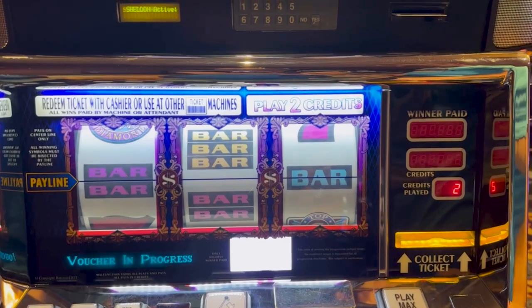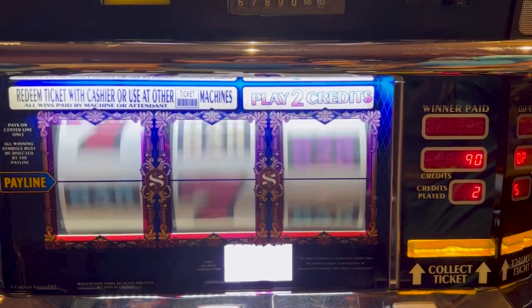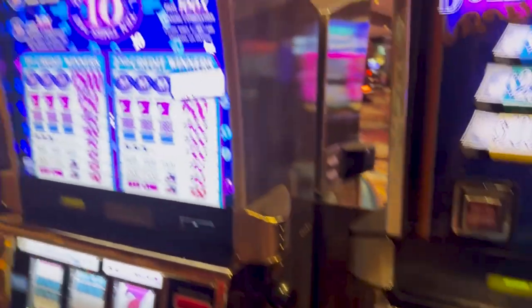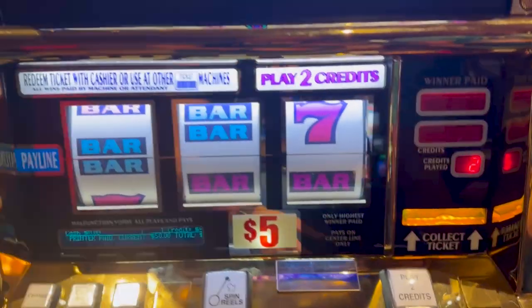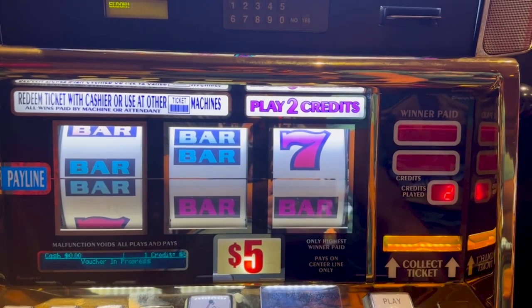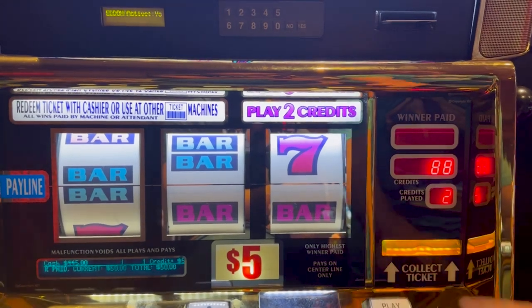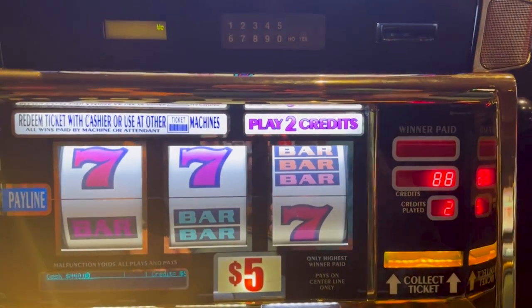$5 top dollar - two credits, so $10. This one's tight and impressive also. Those $5 machines just aren't showing up. Now we're moving on to $10 denomination. It's tied to a progressive also - $450. Another $10 on this one. Can we get first spin luck on $10? Ten times pay, please. So far we're zilching out.